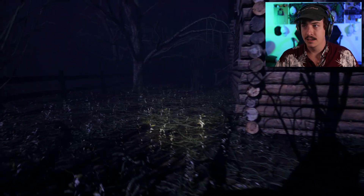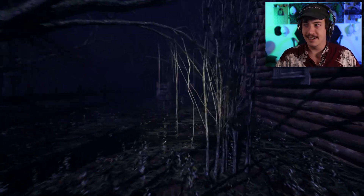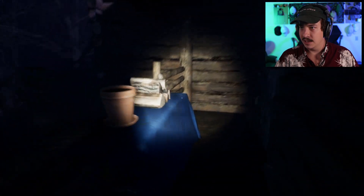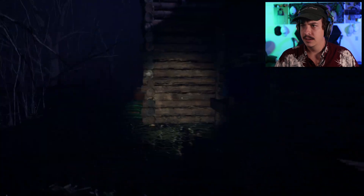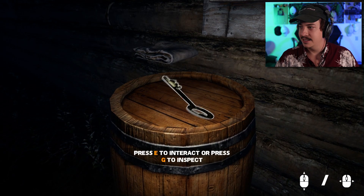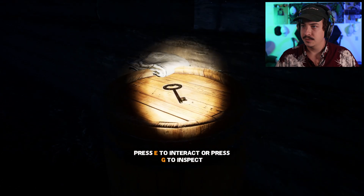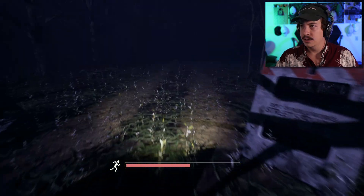Fertilizer bags — no clue where these might be. Hopefully they're just somewhere behind the house. I really like the look of this so far. I see some fertilizer bags! You need to pick up the object. Let's inspect it first. Look at that beautiful key. Let's grab it. Main entrance key. New objective: open the main door. Sounds good to me.